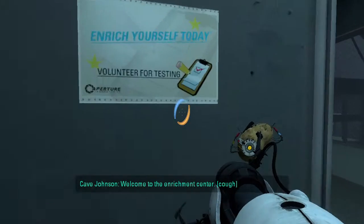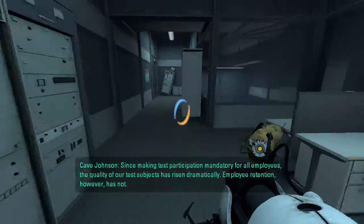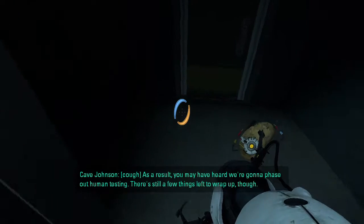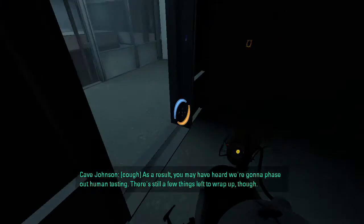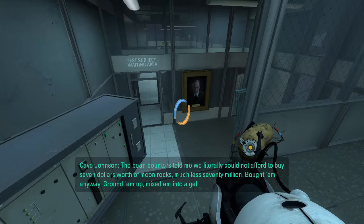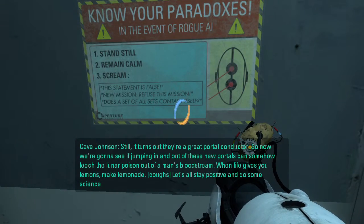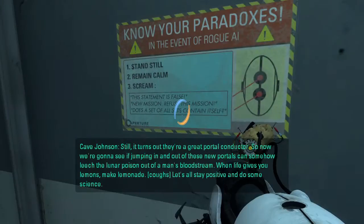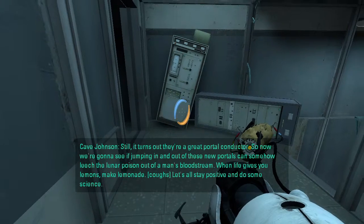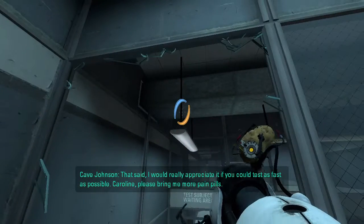Welcome to the Enrichment Center. Since making test participation mandatory for all employees, the quality of our test subjects has risen dramatically. Employee retention, however, has not. We're going to phase out human testing. Someone just told me we literally could not afford to buy seven dollars worth of moon rocks — seventy million, bottom line. Anyway, we ground them up, mixed them into a gel, and guess what: ground-up moon rocks are pure poison. I am deathly ill. They're a great portal conductor though, so now we're going to see if jumping in and out of these new portals can leach the lunar poison out of a man's bloodstream. When life gives you lemons, make lemonade. Let's stay positive and do some science — I'd really appreciate it if you could test as fast as possible. Carolyn, please bring me more pain pills.